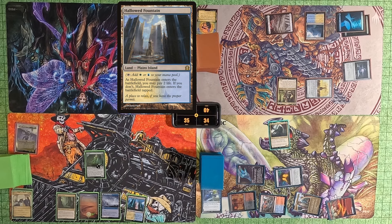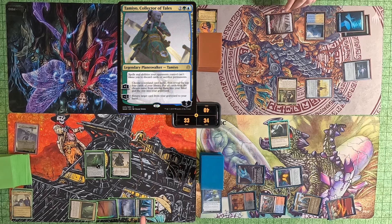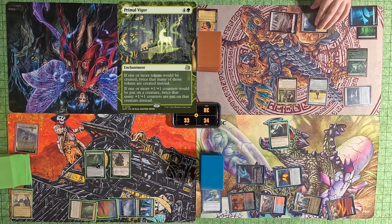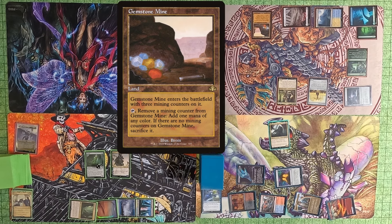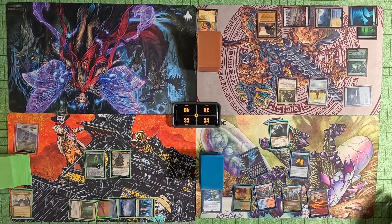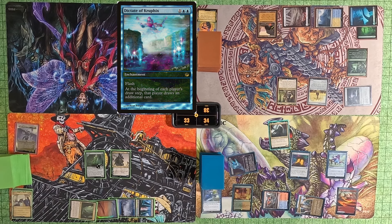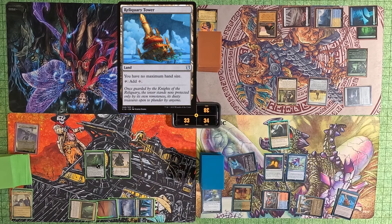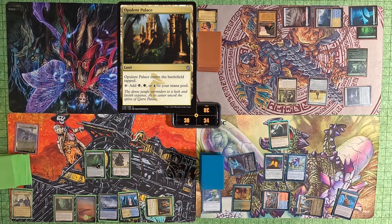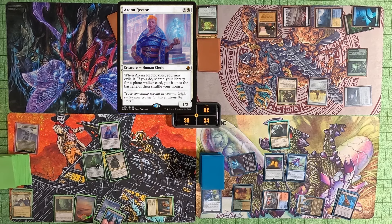Tommy plays a Hallowed Fountain — Taken 2, I guess, not really sure what's going on there. He plays a Tameo, Collector of Tails, and passes to Tyler. Tyler plays a Primal Vigor, then plays a Gemstone Mine — it enters with three counters, and since he has Primal Vigor I think it comes in with an extra three, though I'm not really sure. I then cast a Dictate of Kruphix, play a Reliquary Tower. Tommy draws three cards because of Nekusar and the Dictate, then plays an Opulent Palace and casts an Arena Rector.